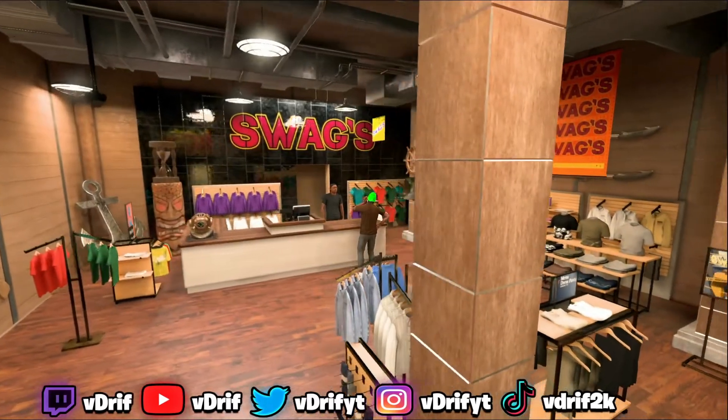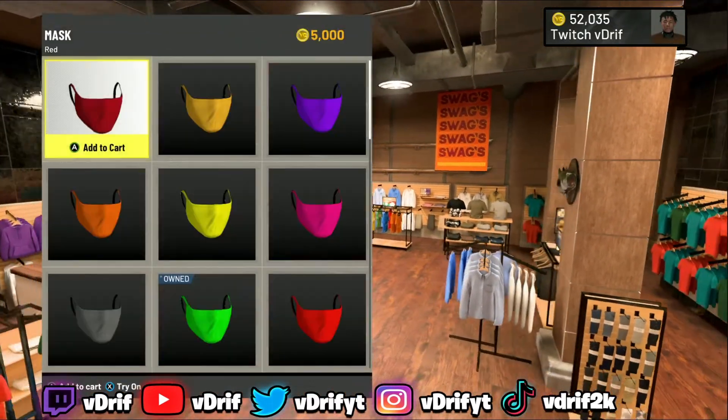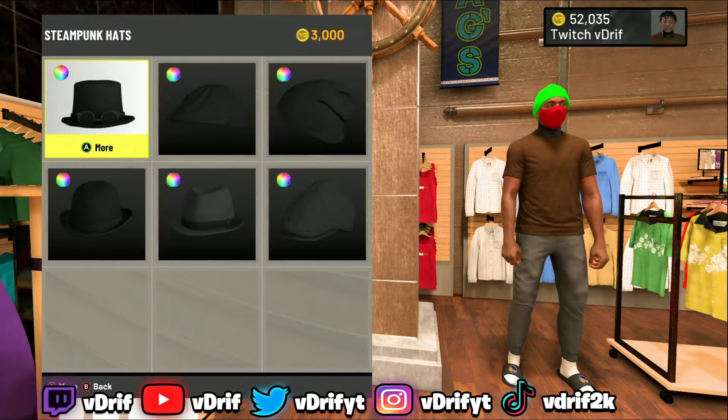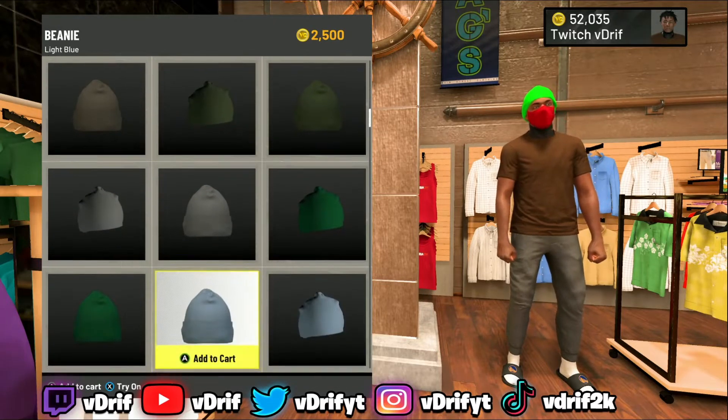Once you go into Swag, you want to go down to the face mask. For this example, I'm going to use red — I need a red face mask. Then go down to hats and over to beanies.